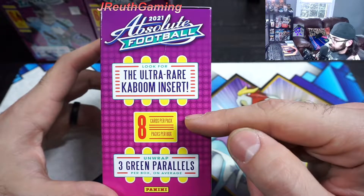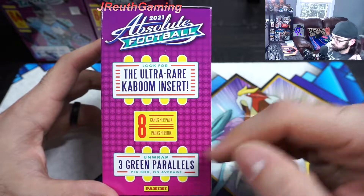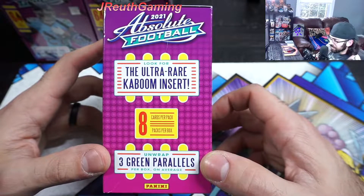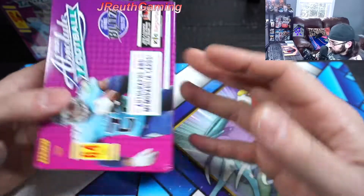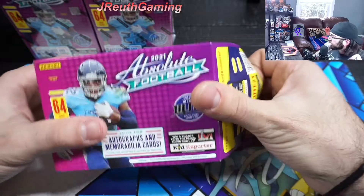Pretty cool. Eight cards per pack and eight packs per box. Unwrap three green parallels per box, so green is cool - exclusive. Let's go, let's see. Absolute - this is the first time opening Absolute on the channel. It won't be the last time, though.